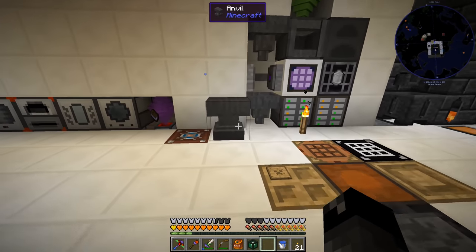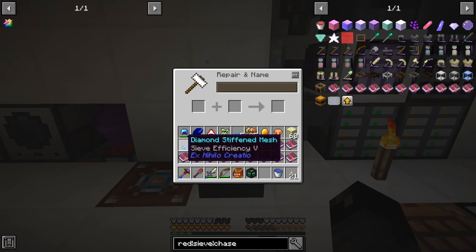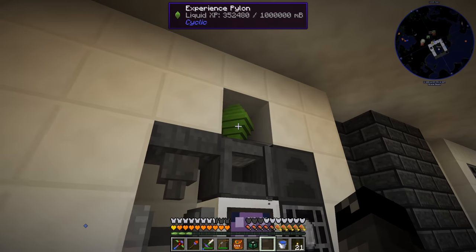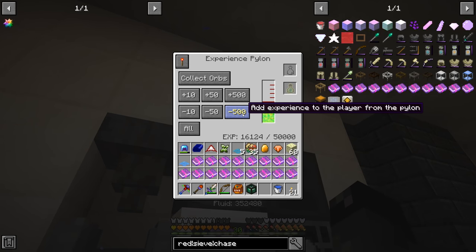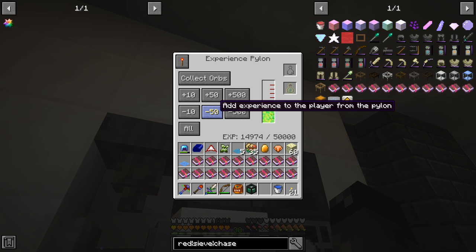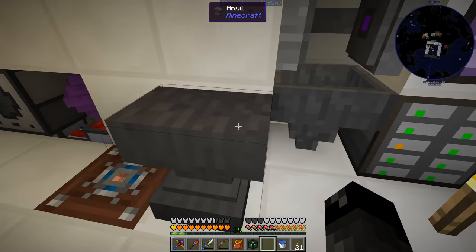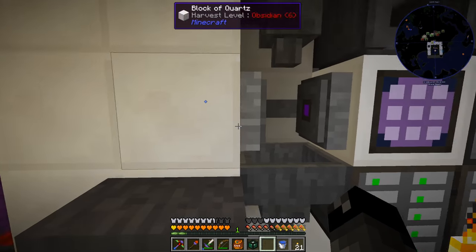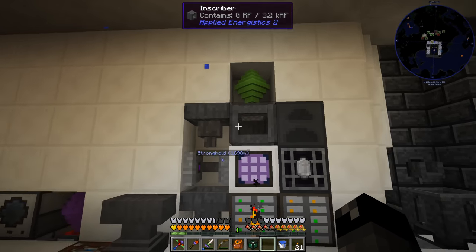So I'm going to go ahead and enchant up all of these. We have efficiency on this one — let's put fortune. What does that cost? 38 levels — goodness. We're probably not going to have enough XP to do all nine of those, but since they're going to be more efficient, I think it'll be fine the way it is anyway.